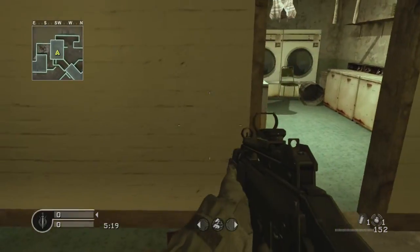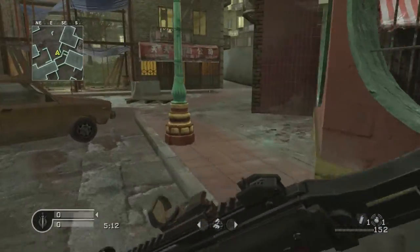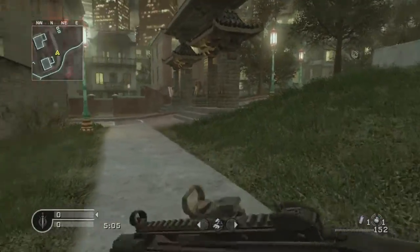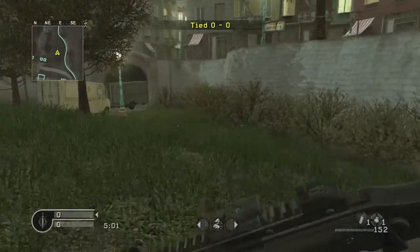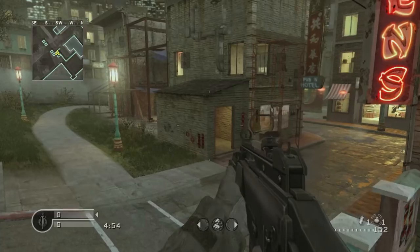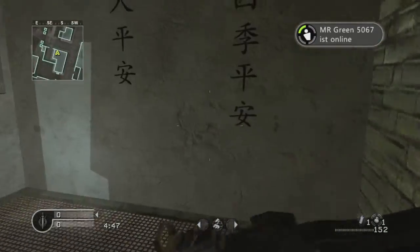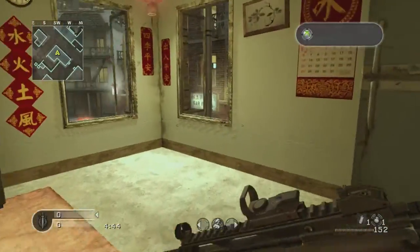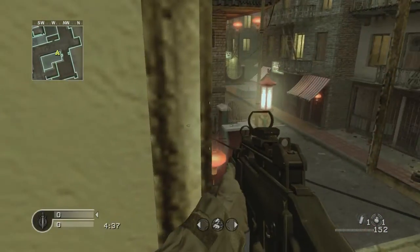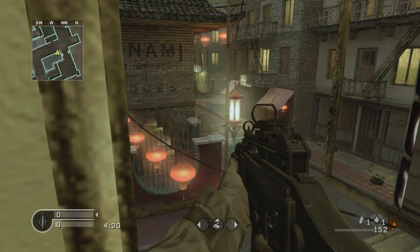It's a very great map because there is a little bit of house fighting and other things, so I like this map. Here we're back at the start. Be careful on this roof — sometimes they sit here and wait for you. There are no really good long secret places where you can wait on the enemy. It's not good to camp all the time because you won't get more kills. That was the DLC map.